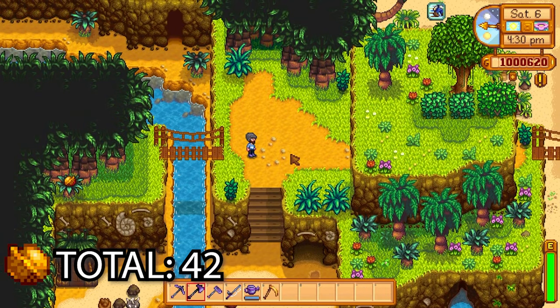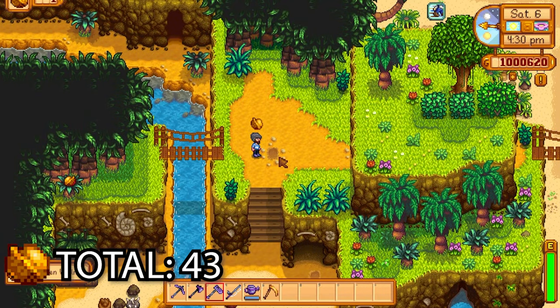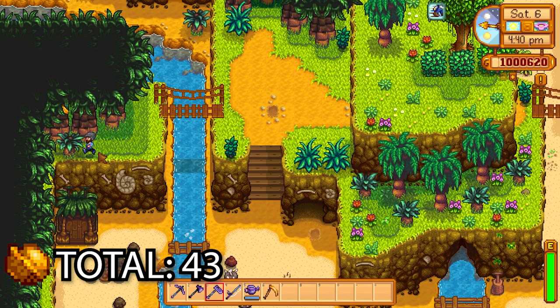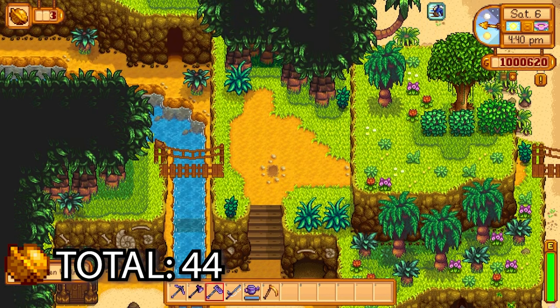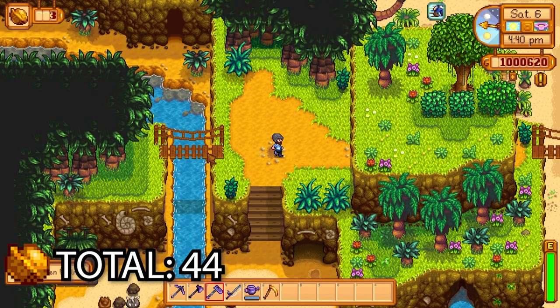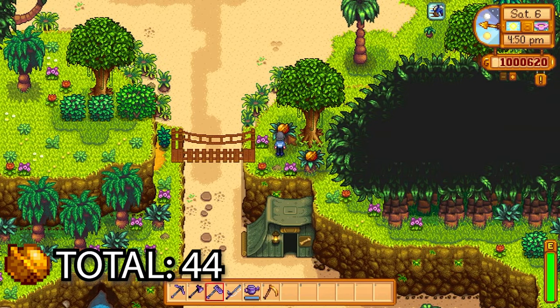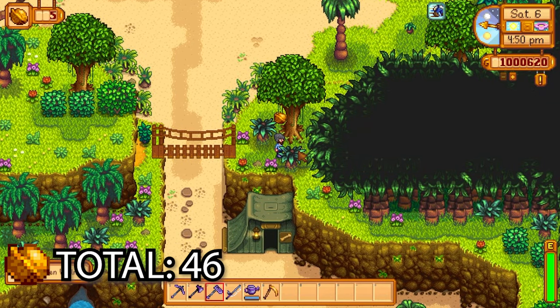I got access to the dig site here — I'm just going to blow up the cave there to free Professor Snail. Up the stairs there's a golden walnut from just going up that mound. Across the bridge there's another golden walnut — a nice easy one. When you go across the bridge again, just keep going straight through a secret tunnel across another bridge — two more golden walnuts, very nice indeed.